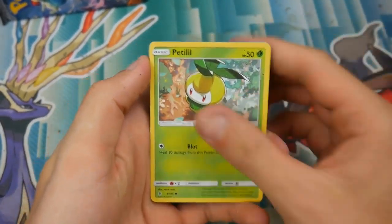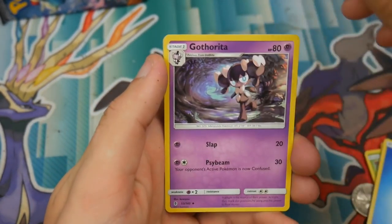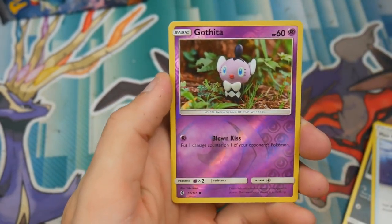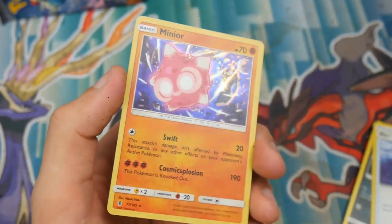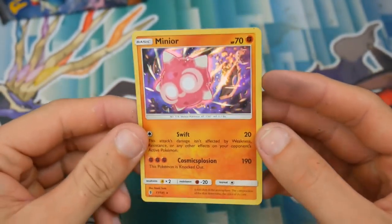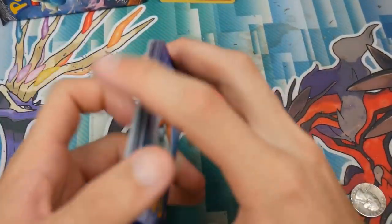We have a Petilil, a Helioptile, a Tentacool, Stufful, a Sandshrew, an Energy, a Gotharita, a Sableye, a Max Potion, a Gotharita Reverse, and a Minior Holo Foil — which I actually don't know how much this sells for. So we did make a profit in this pack in that little versus right there. We'll put that one at the back and put the cards off to the side.